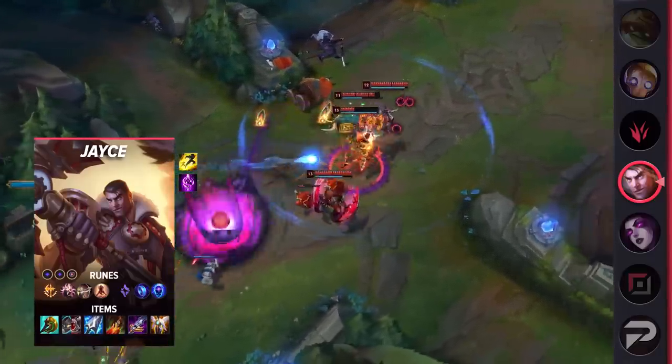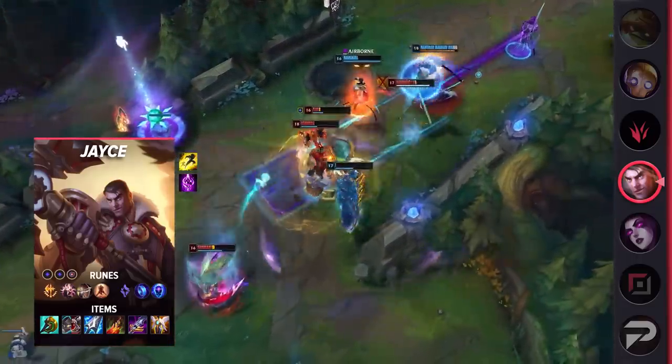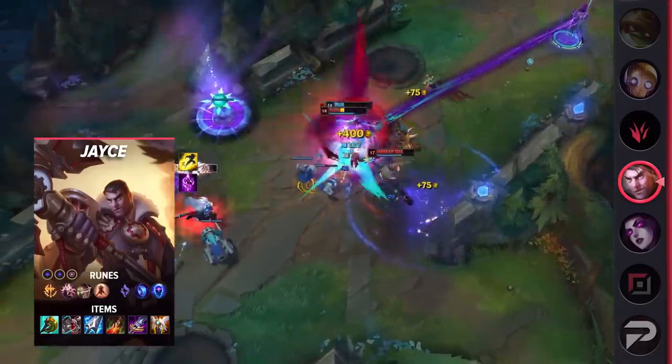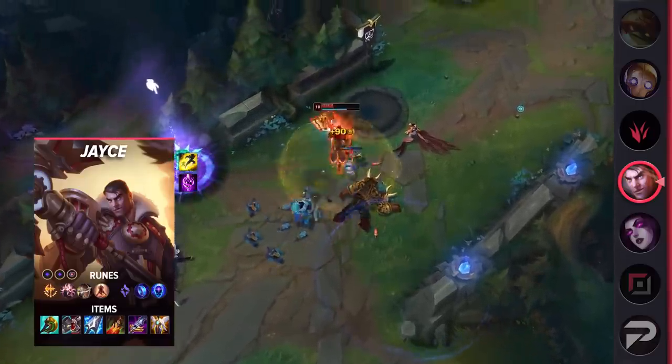Continuing Jayce's runes: Transcendence, Double Adaptive Force, and a Defensive Rune. His items are Divine Sunderer, Defensive Boots, Manamune, Death's Dance, Maw of Malmortius, and Guardian Angel. With Divine Sunderer and Death's Dance, you're ready to jump headfirst into fights. You'll still deal insane damage with a combination of Conqueror as well as plenty of AD from items like Manamune.